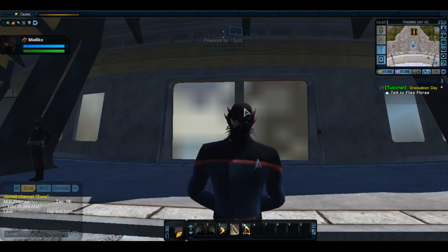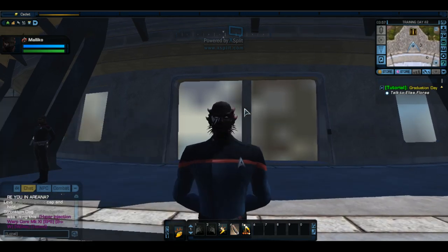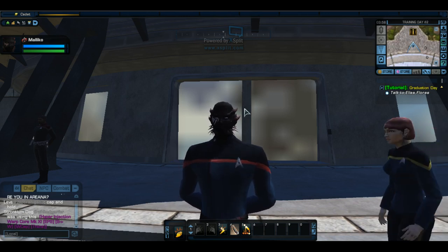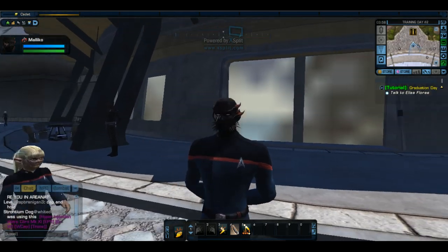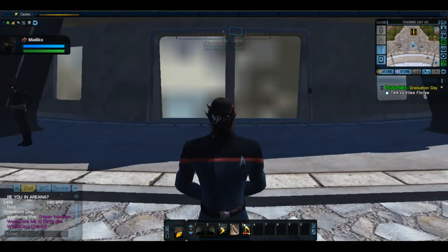Hello, ladies and gentlemen, Roke here, and I am back in Star Trek Online for part two of the walkthrough slash beginners video. And we are here with Maliko, the creepy black colored alien with the red spines all over the place.